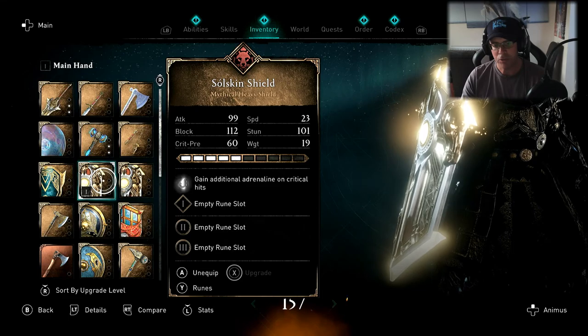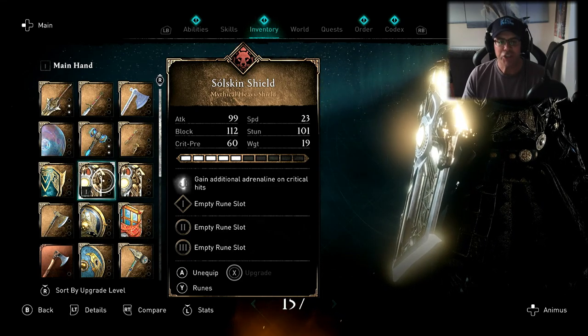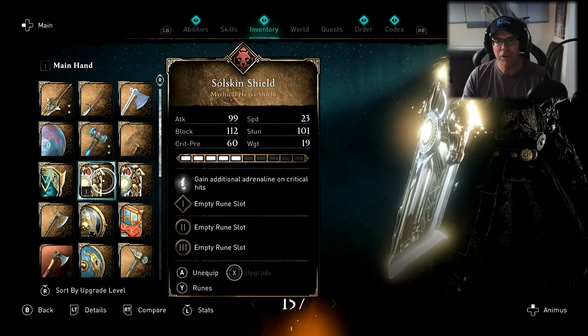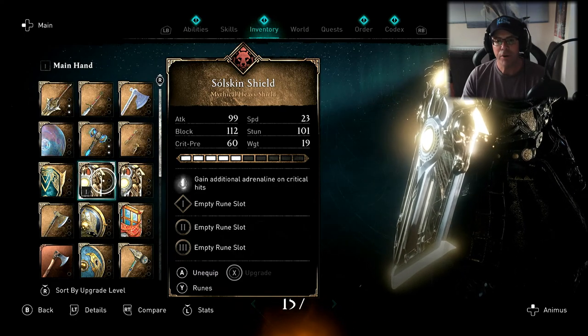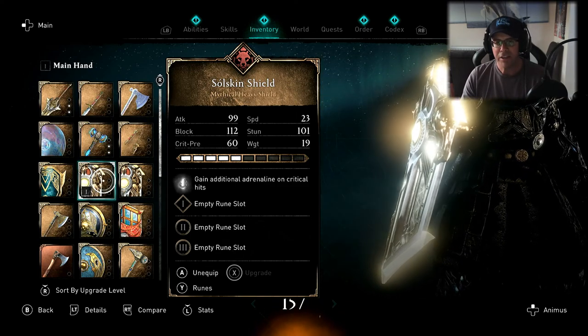All three rune slots are currently empty. At the moment on my shield, half upgraded, the attack is 90, block is 112, crit chance is 60, speed is 23, stun is 101, and weight is 19.